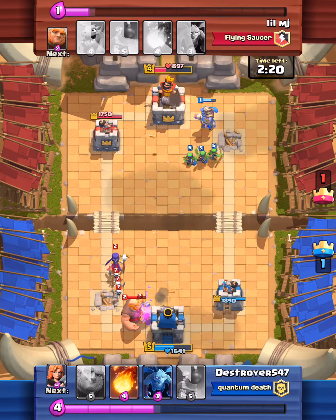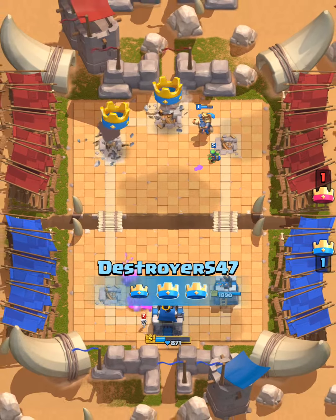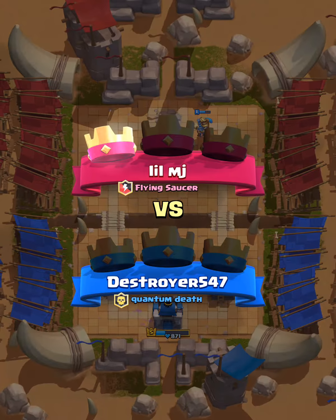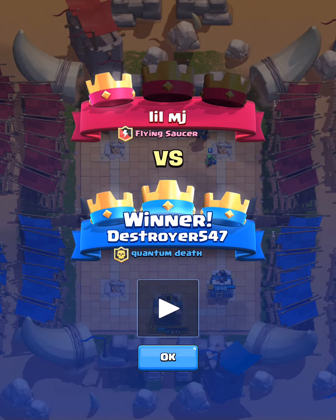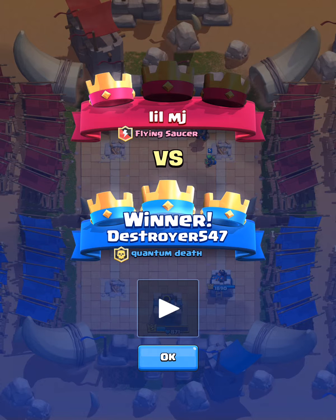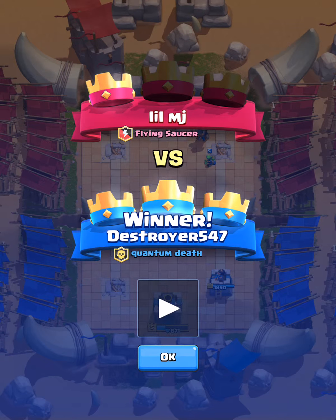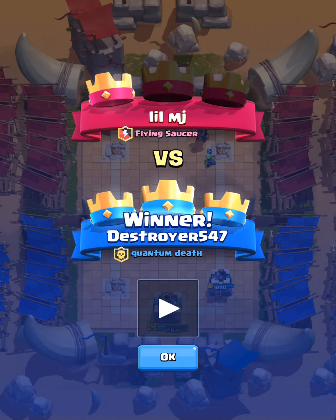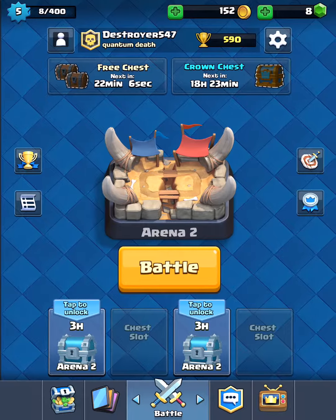Then I send down the Prince and the Spear Goblins behind it — I send them a little bit later because the Goblins are faster. Sometimes the Goblins overtake the Prince, which isn't always intended but can work out. The reason people use Giants more than the Prince is that if the opponent defends with troops the Giant just keeps hitting while your backup continues the push.